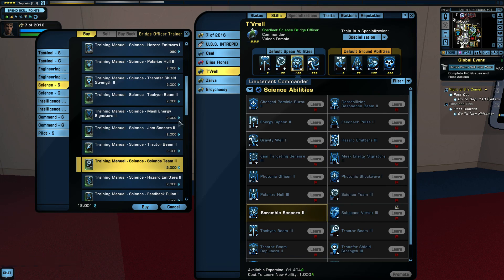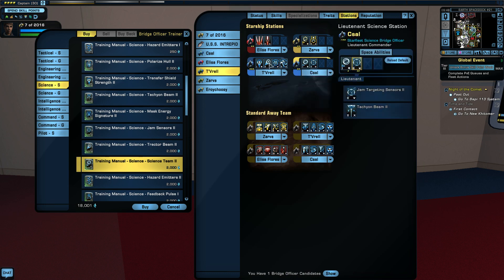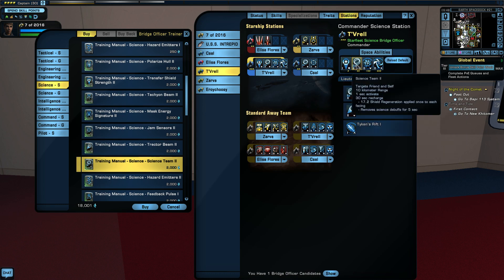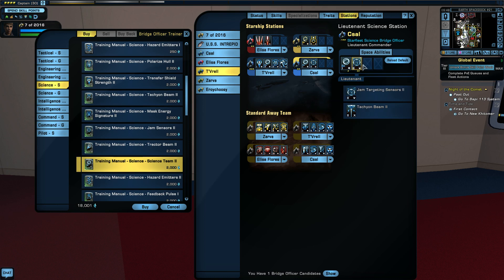Scramble Sensors number 3 - so what would we prefer instead of Scramble Sensors? Going back here and looking. Switch that over. We've got shields, shields, and a bit of hull. One of these people we should probably go back and change that. Tachyon Beam is a really good thing to use.